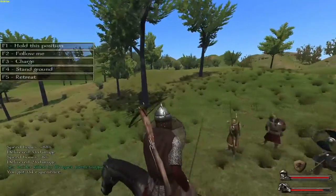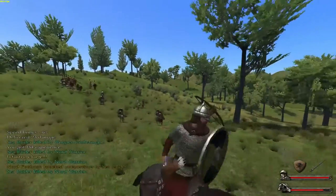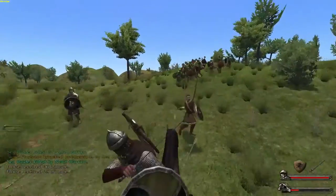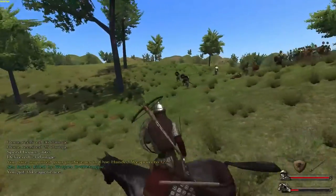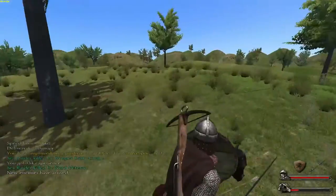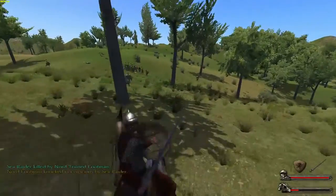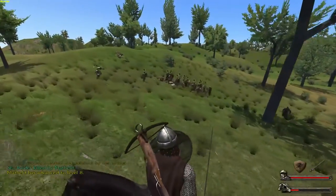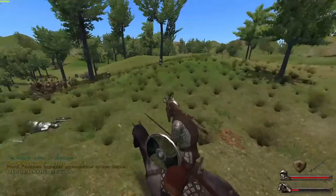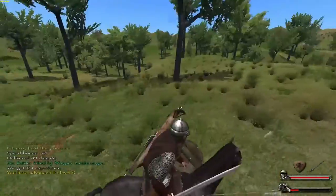Smashing them fools - we should charge now. It's not the greatest idea to stay at weapon throw range and get spears in our faces. My horse is almost shot - that's not good, pretty low. Now it has the chance to be lame. Let's hold position because new enemies have arrived.